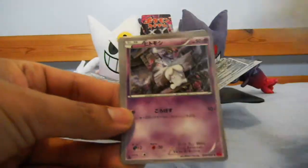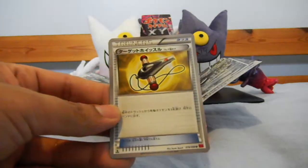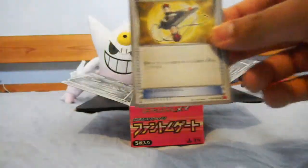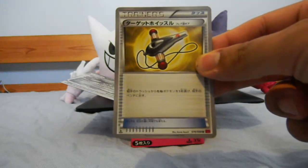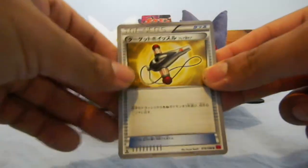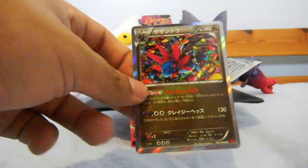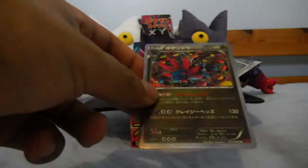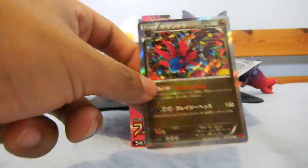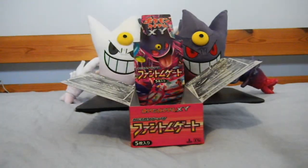Next pack. Okay so we have a Spheal, Litwick, Roggenrola, Target Whistle, and a nice Hydreigon hollow. I didn't think Hydreigon was in the set, but it is. Really nice card for sure. Of course it's gonna be in the set — if there's a Deino and a Zweilous, of course it's gonna be Hydreigon.